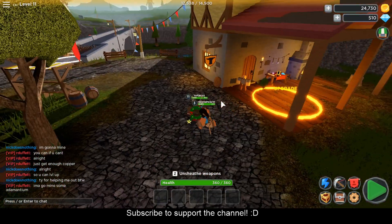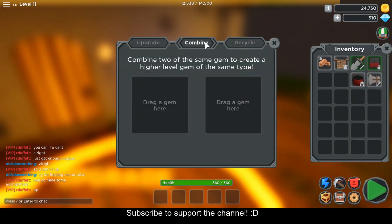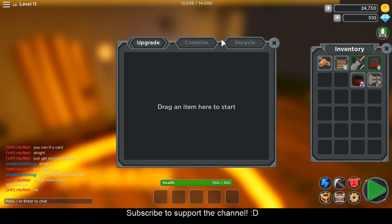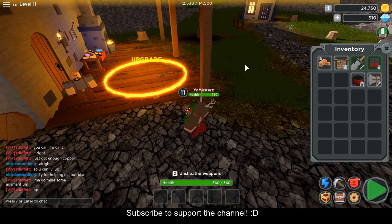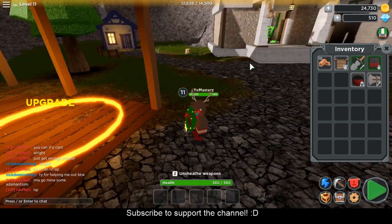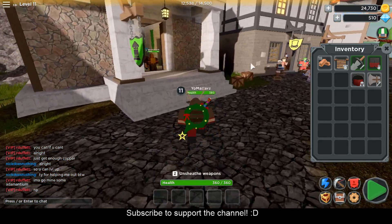Right over here we have the upgrade station where you can go ahead and upgrade your weapons and all that stuff. I haven't really explored everything yet, so I'm not really sure what you can do with it, but it's an upgrade spot so I would assume you upgrade your weapons and stuff. The more I know about this game, the more I'll tell you guys.